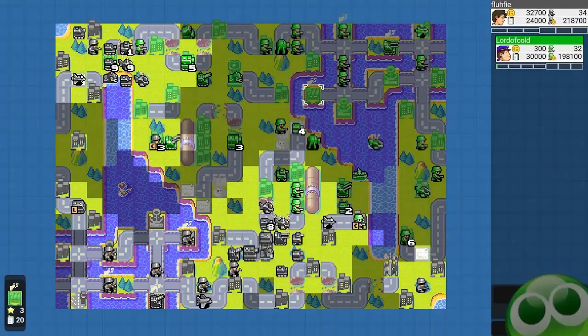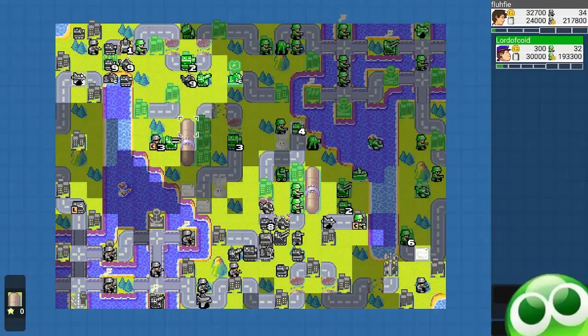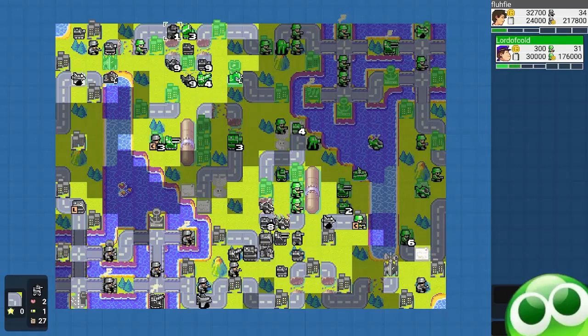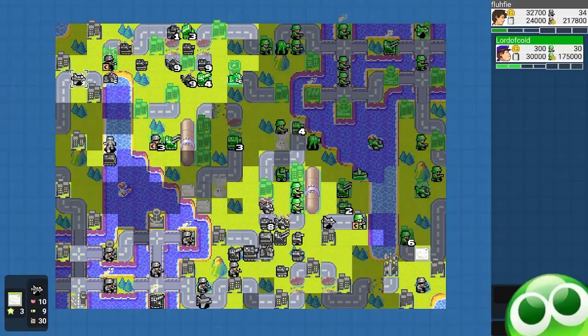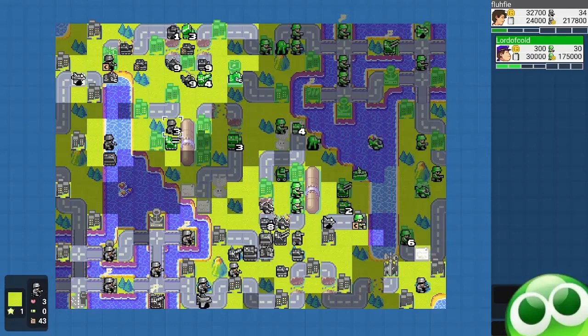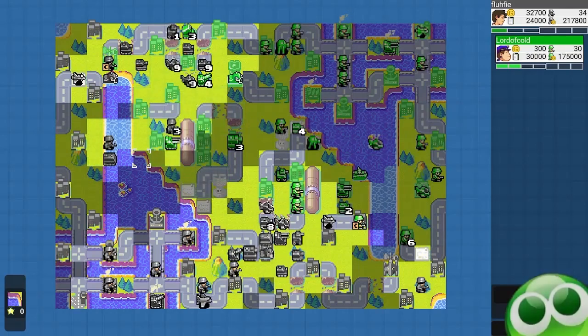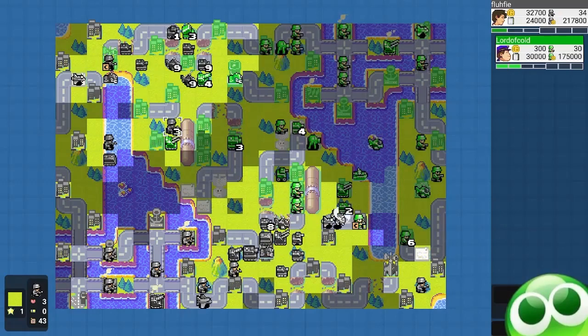Did he base skip? Yeah, he base skipped. Well, I go in anyway. I spot his stuff, destroy the medium tank with my battle copters, get a nice hit on that rocket, and kill off his infantry there — so nothing can interrupt my capture. Then I move my infantry to block his anti-air; his anti-air will have to go around and because of this forest it won't be able to reach my battle copters. Infantry doesn't do a lot of damage itself, but it's very useful.